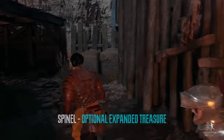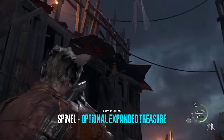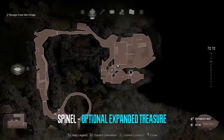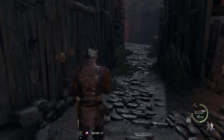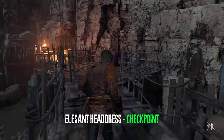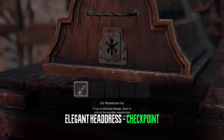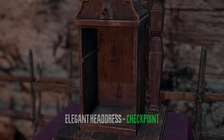At the checkpoint itself we can find an expanded treasure which will be a spinel — this is optional, completely optional, you don't need this. At the checkpoint area we can also get another way shrine treasure here. Remember you have to have the old way shrine key otherwise you will be missing all of these.